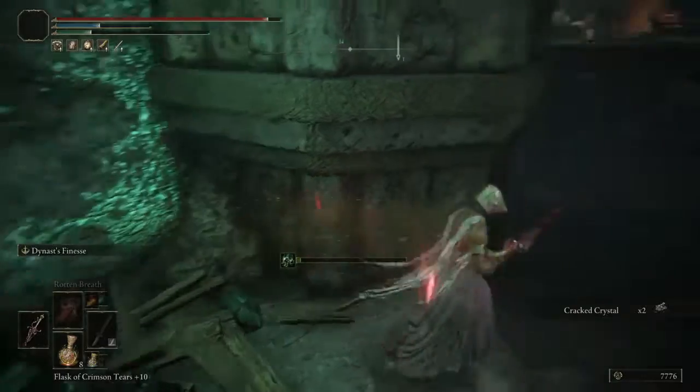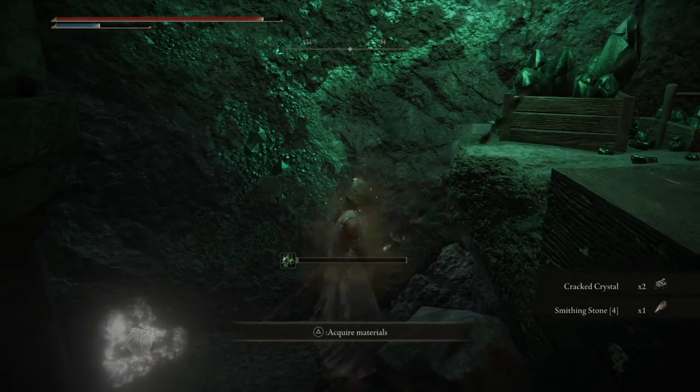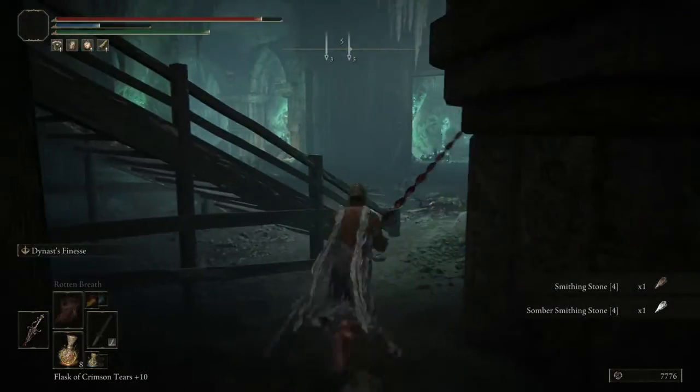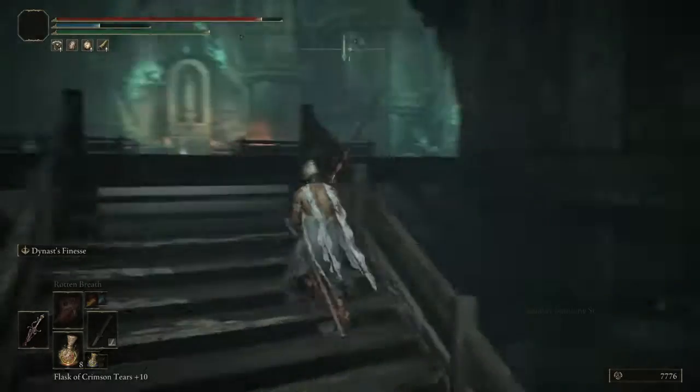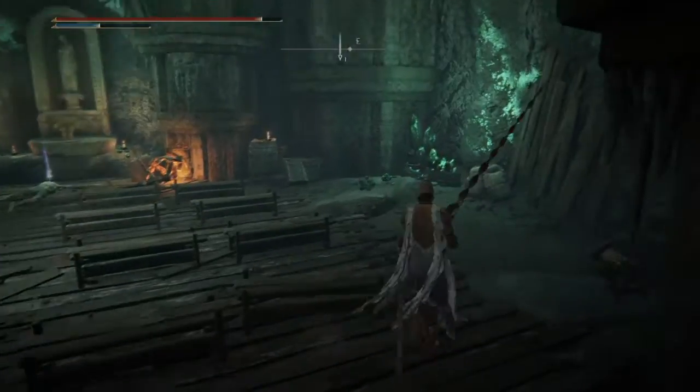Cracked crystal, cracked crystal, some more cracked crystal. Over here we have smithing stone 4, somber smithing stone 4 — so beautiful. Beautiful rocks to get, items to have, especially in the beginning. There's another trap over here, I'm pretty sure.